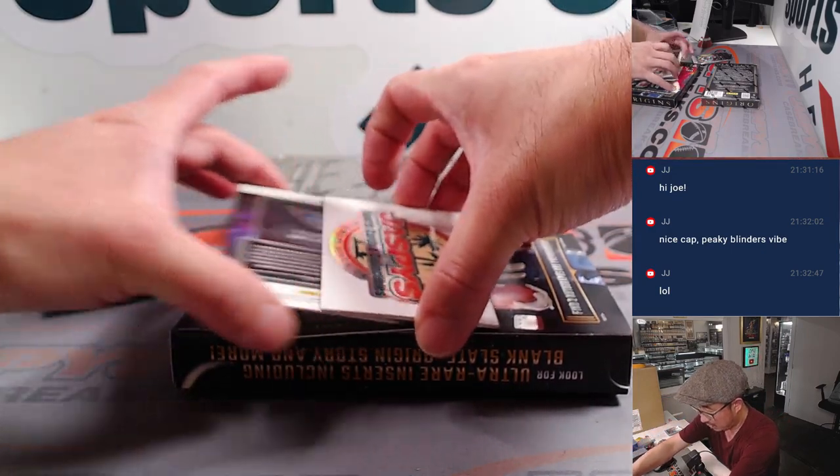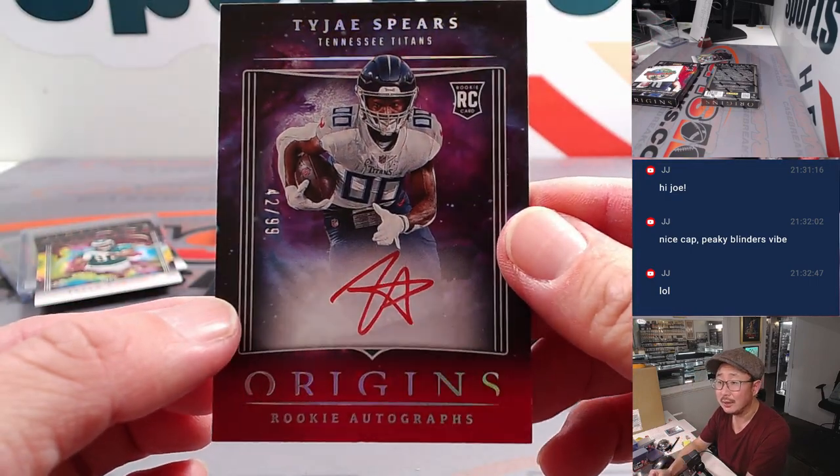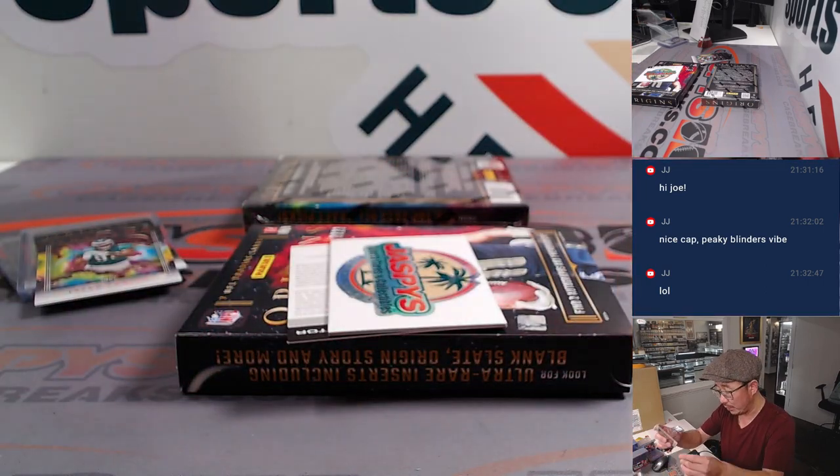The on-card autograph is Tajae Sharpe, red ink. 42 out of 99, Tennessee Titans — number-blocked team, Tennessee 2, Anthony gets that one.